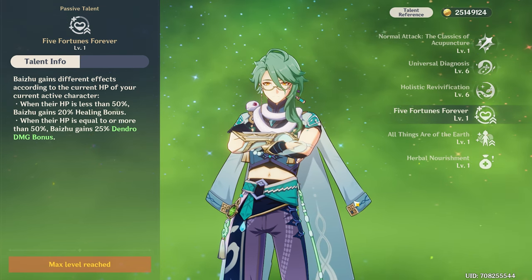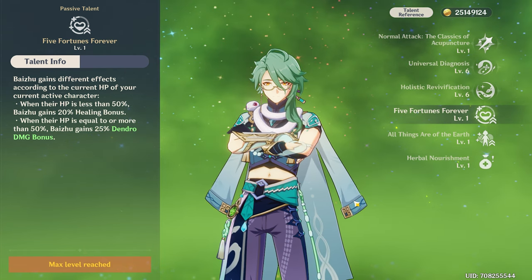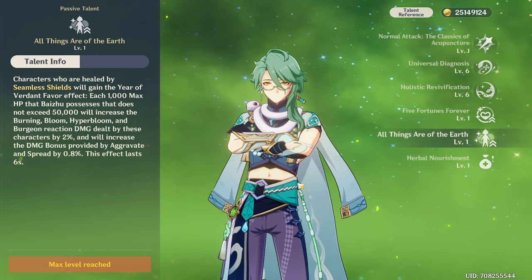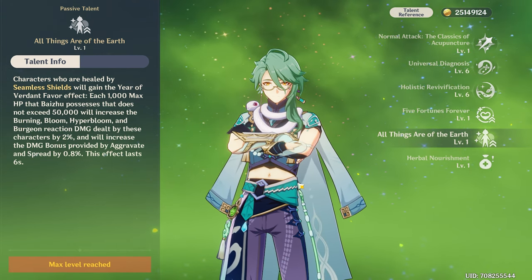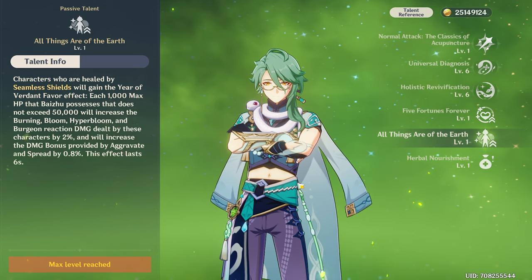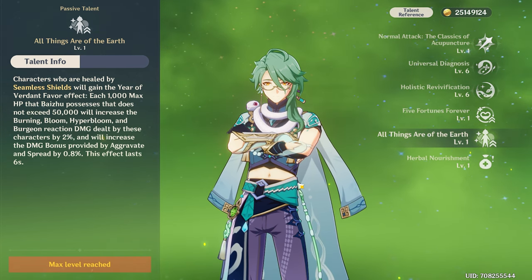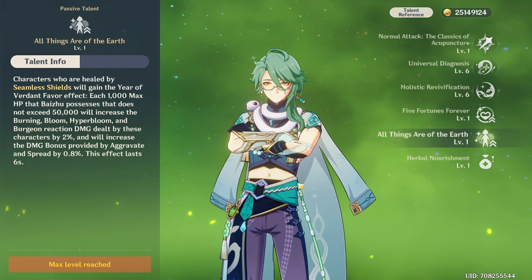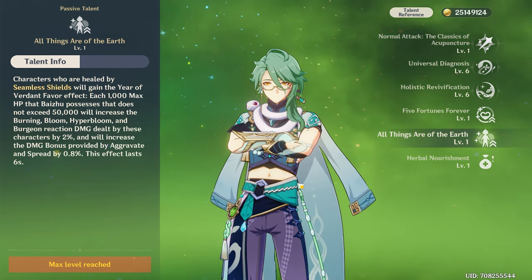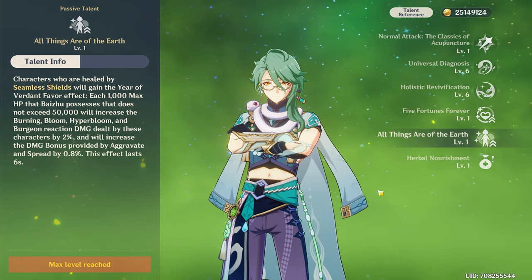Baizhu has pretty good passives. The first passive is: whenever the current character's HP is less than 50%, Baizhu will get a 20% healing bonus, and whenever their HP is equal to or more than 50%, Baizhu will gain a 25% dendro damage bonus. Another passive is that whenever a character in your party is healed by the Seamless Shield, it will increase the Burning, Bloom, Hyperbloom, and Burgeon reaction damage dealt by that character by 2%, and by 0.8% for Aggravate and Spread reactions. This effect can last for 6 seconds and is scaled off Baizhu's max HP.